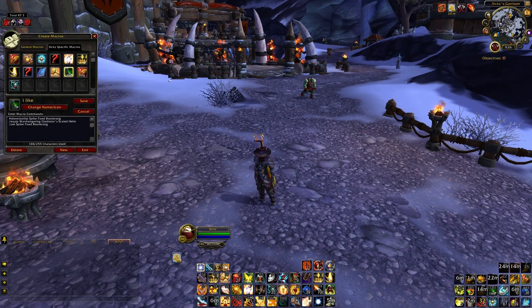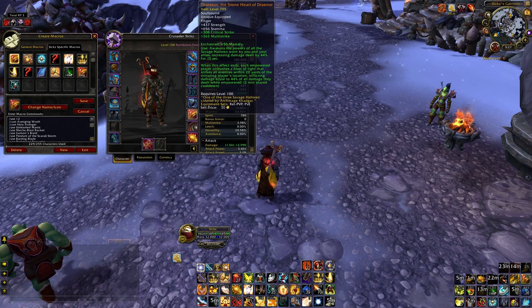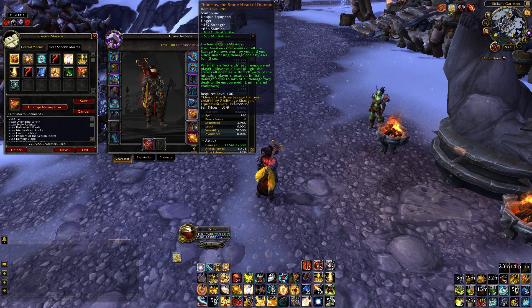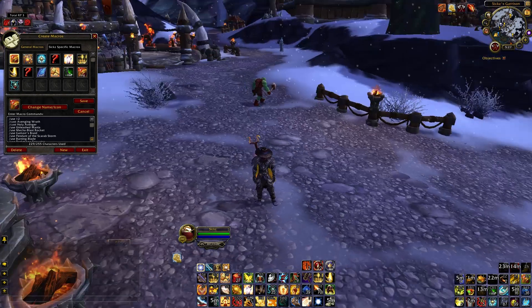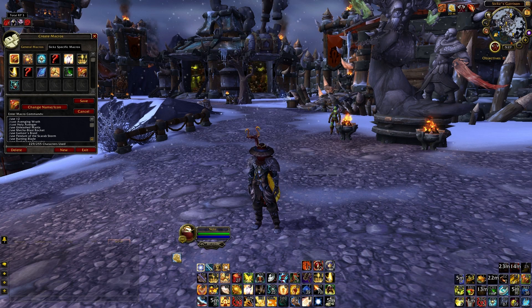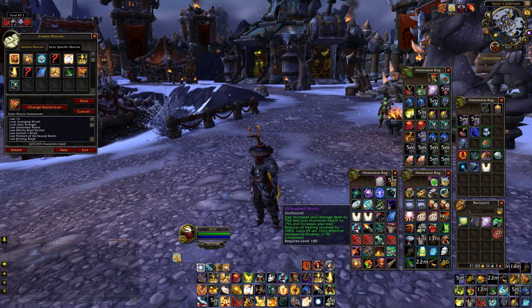Now for my famous Super Saiyan God macro. Use 12 is my ring slot — my legendary ring, fully upgraded — it does 44% increased damage for 15 seconds to my target and explodes doing 44% of the damage dealt to all targets within 20 yards. It is overpowered. The macro also uses Avenging Wrath, Holy Avenger, and Unleashed Mania — a reward from the High Maul Coliseum for becoming Lord of War — which increases damage and health by 75%.